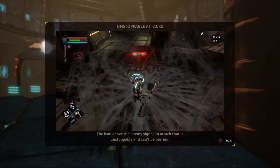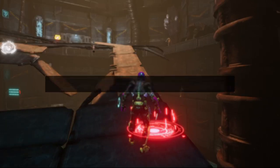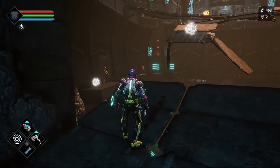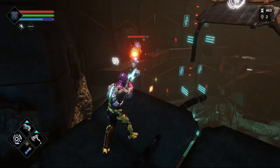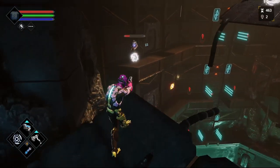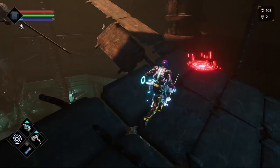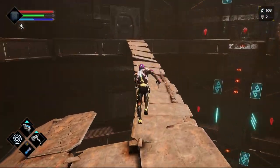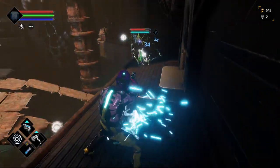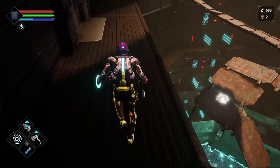Now entering the crater. Unstoppable attacks — the icon above the enemy signals an attack that is unstoppable and can't be parried. There are lots of things — the day one patch is going to be fixing a lot of things. These guys — I try not to get too close, but I can just pick them off at a distance. They're fire boys — and if those fireballs hit you, they will very slowly but very surely take your health down, and it hurts like the dickens. I'm going to need to run here because there are some bug boys at the left and they're going to spit at me. Please die. The fire boys — on the whole, unless you get too close, they don't really bother you, so you can just sort of crack on.